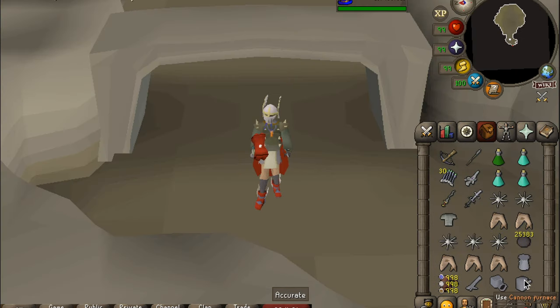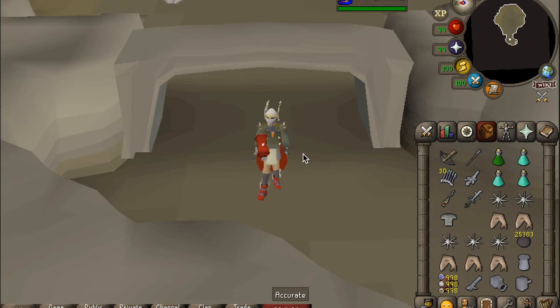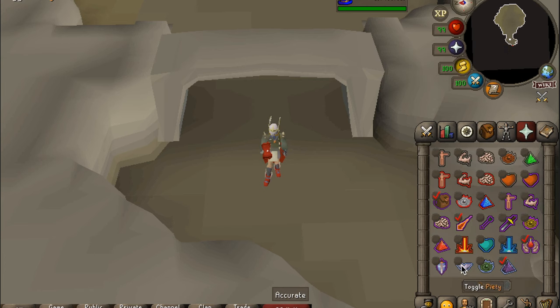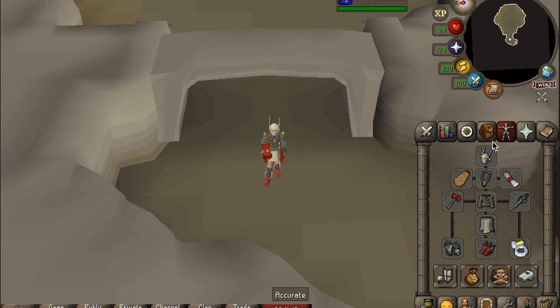I normally don't put my cannon down, but I'm going to do it just to show you — most people do, but you don't really need it. First thing we're going to do is set up our quick prayers: Pray Mage, Piety, Preserve if you're using normal super combat, and Protect Item. Protect Item will save you some money if you happen to die.